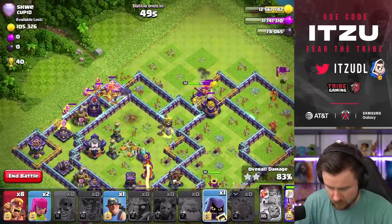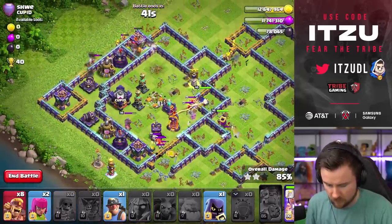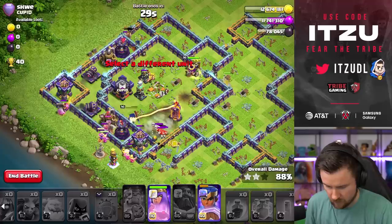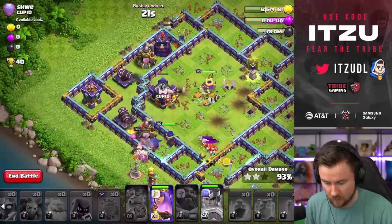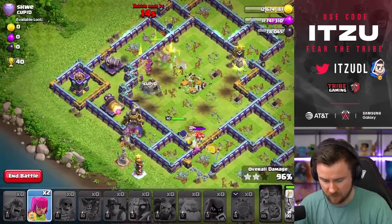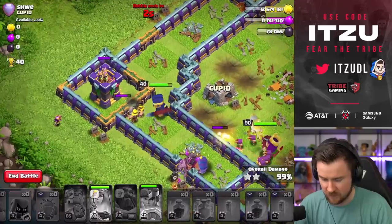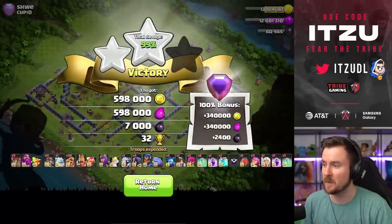Headhunters in there. The queen is on the wall — that might not be good. The royal champ has to handle that. Royal champ ability — come on, please. That royal champ ability was nice but we need to get that archer tower out of the way because the queen won't be able to reach it. There are some more giant bombs — should that be enough? Ten seconds, some skeletons, archers — five, four, three, two — no!